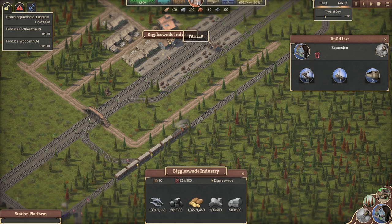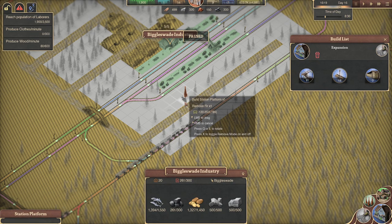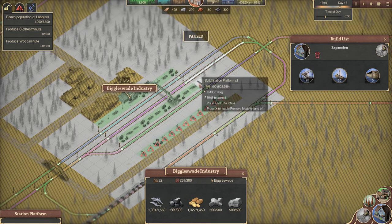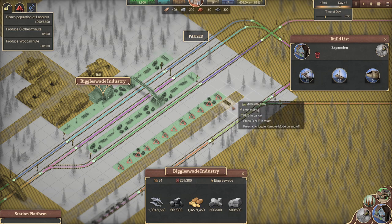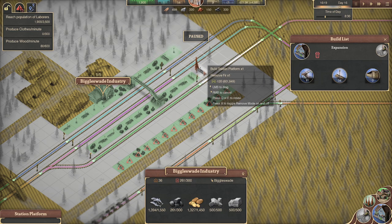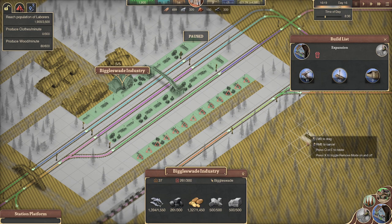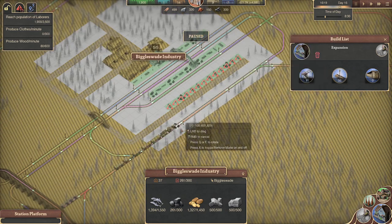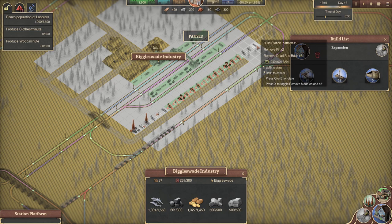I kind of like that idea. Get another platform out there — in fact, make it one longer, just in case. I don't know how long we're going to need these. I'm just going to make this that long. Oh, it's up to there. That would be a full length station. Goodness me, that's absolutely massive.